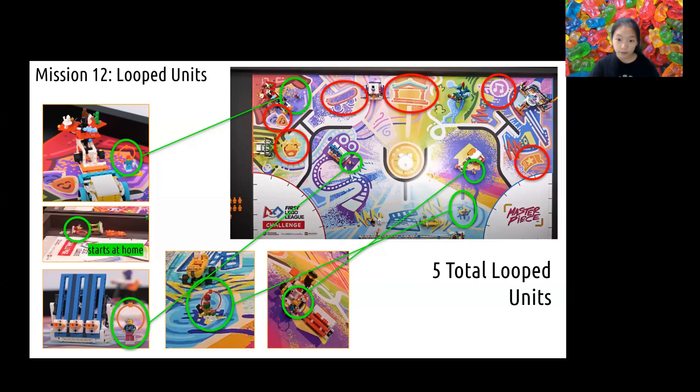There are five looped units scattered around the game field, with one at home. This is probably the delivery element of the Masterpiece game field, meaning they need to be collected from different regions of the map and delivered to different sections to gain points. Notice how there are six symbols on the map circled in red — we think the looped units may need to be delivered to these areas to gain points, so this mission is not very difficult. The looped units this year have solid hard loops instead of soft rubber ones like in previous seasons, which make them easier to pick up and deliver. A simple hook can be used, but you need to plan your navigation strategy smartly in order to efficiently pick up and deliver these units from around the game field.